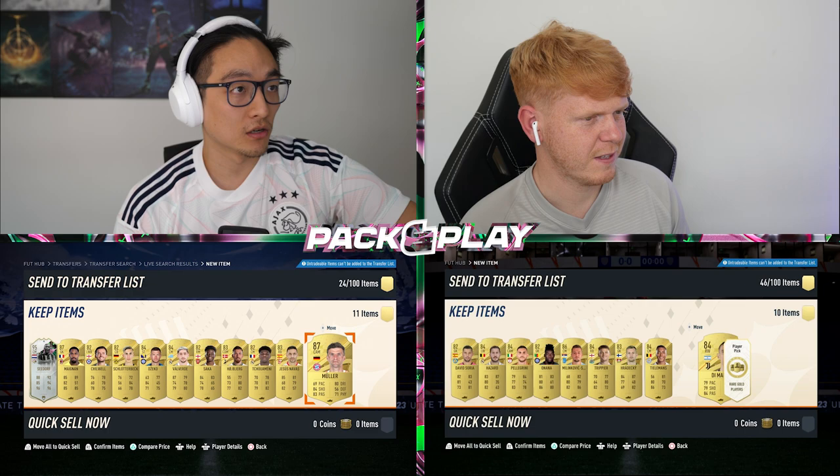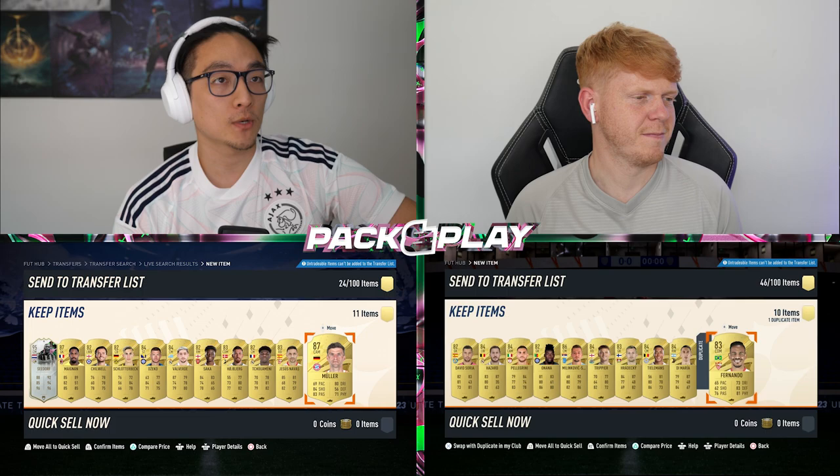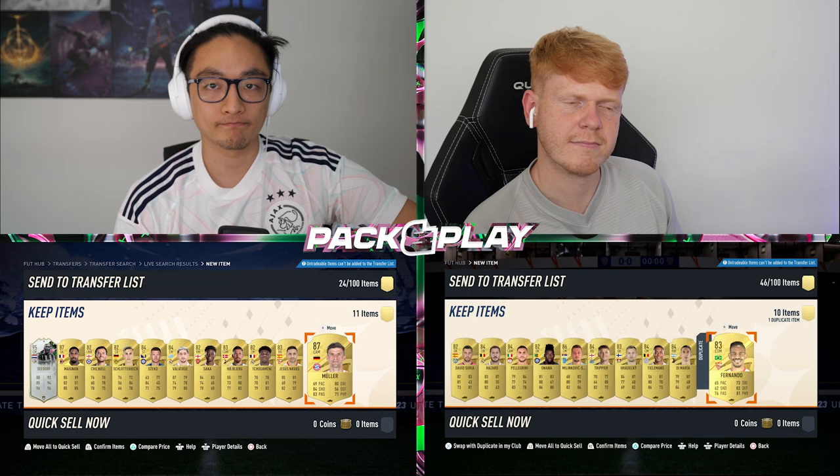I got Thomas Muller in my last one — it's not looking good. In my last pack I got Fernando, Osimhen, and Jesus Navas. I'm going to take Fernando. Well, that's the first starting eleven — we've got lots more to come. Let's put these guys into the team.